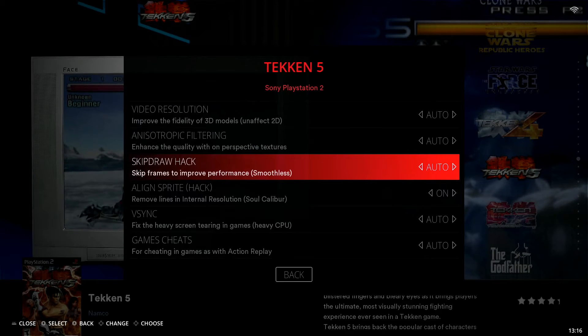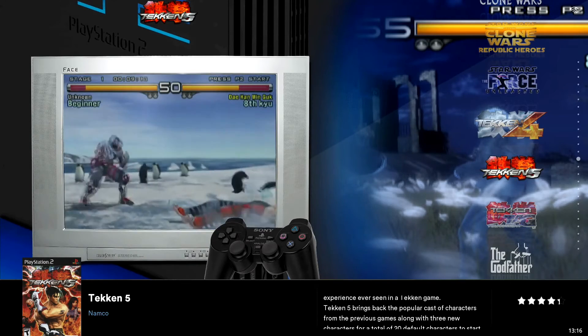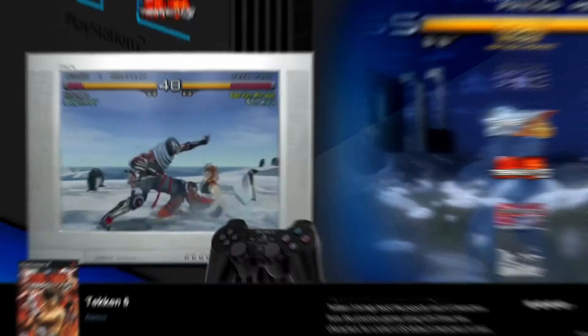We can go down and select back, or just hit your B button if you're on an Xbox-style controller. That's going to back you out, and now all we need to do is jump right back into that game — those lines are no longer going to be present.